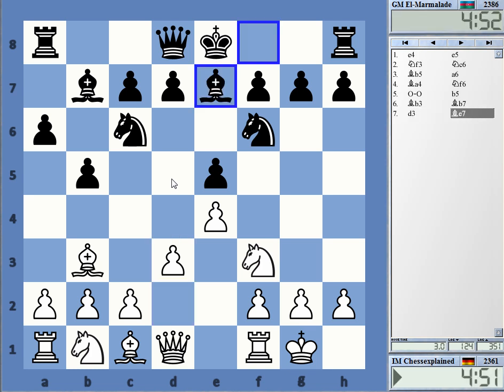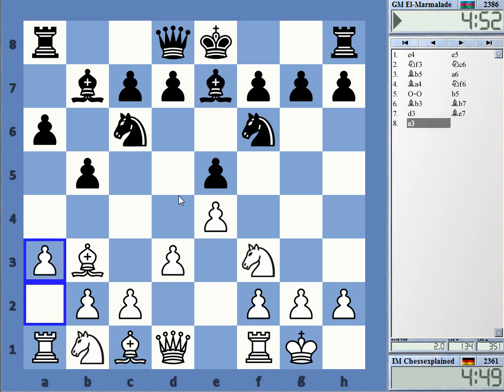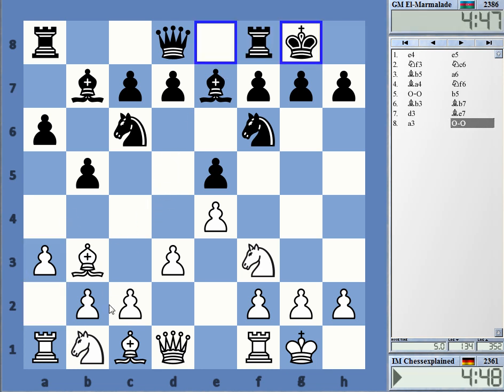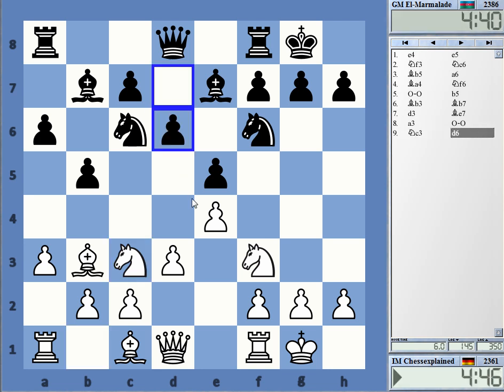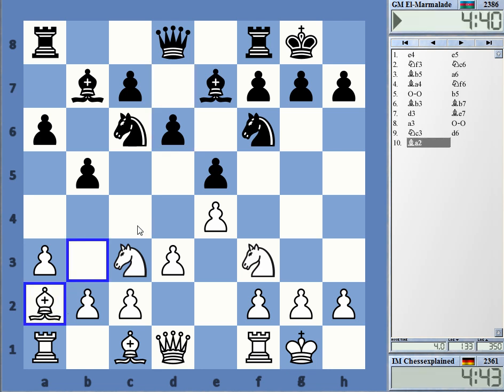It's the Arkhangelsk — a popular line. Mostly with Bc5 first and then maybe Bb7 at Kflt. I'll just play normal developing moves and see what happens.